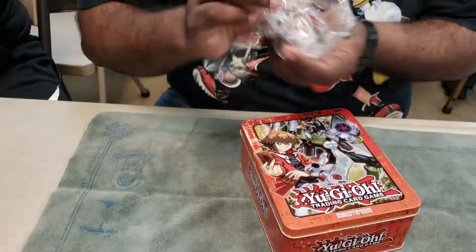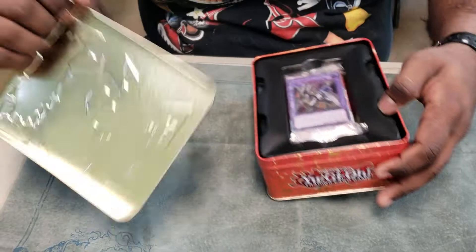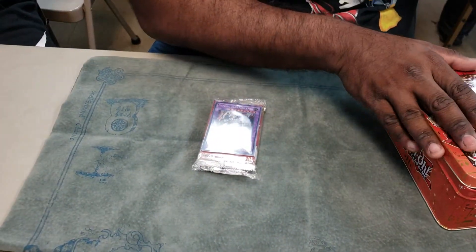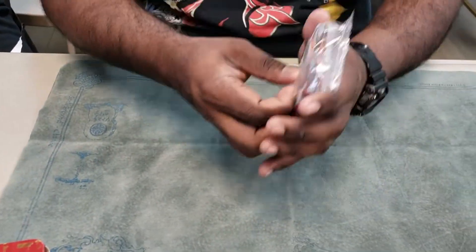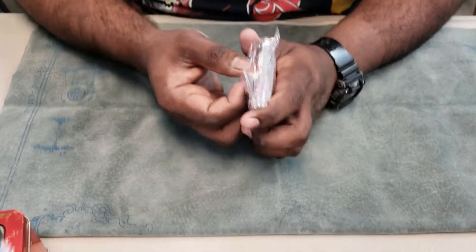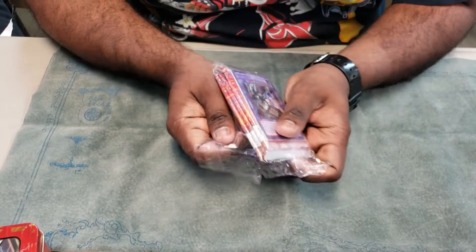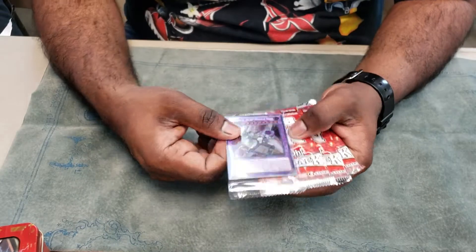So this is Akeem — everybody should know Akeem from a whole bunch of first-place regional deck profiles — and Antonio, and we're opening this tin. Will we pull good promos? Oh look, the best promo: Nebula Neos! It banishes everything, right? I think the best promo is the Solid Man in this package. That's actually the reason I picked this tin over the other one because I only had two already, so this is my third Solid Man. Hopefully they'll be valuable at some point.